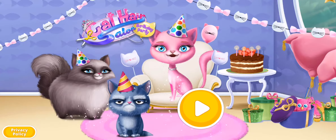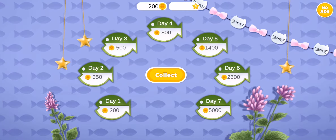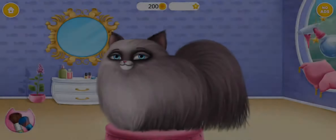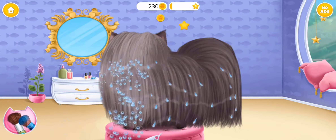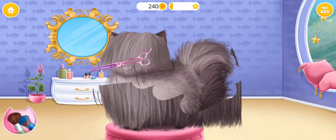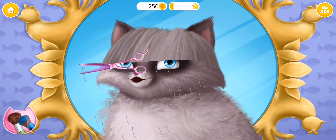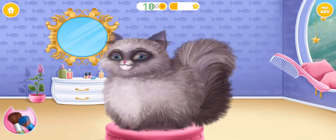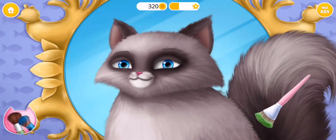Cat Hair Salon Birthday Party! Come back every day and get more coins. Let's get ready now, Coco! To get ready, where is Coco? Take the scissors and cut it. Can you dry her coat? Great, now brush it.